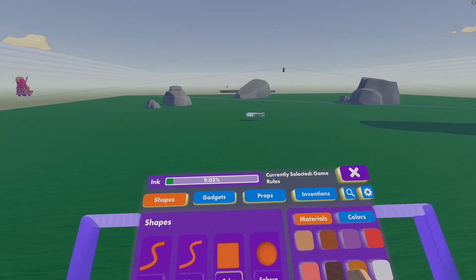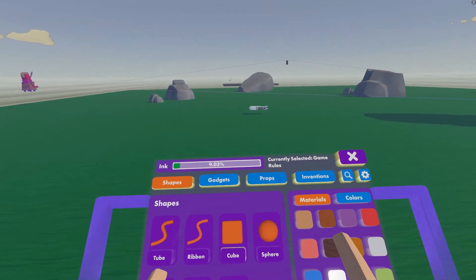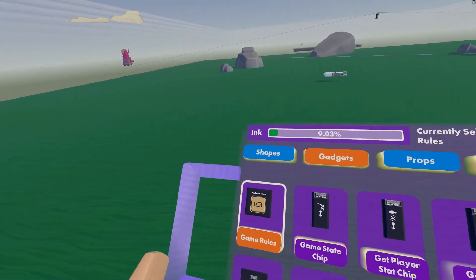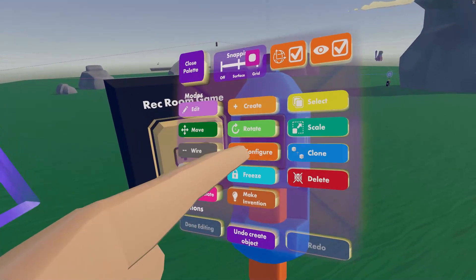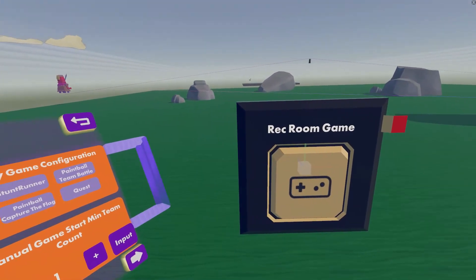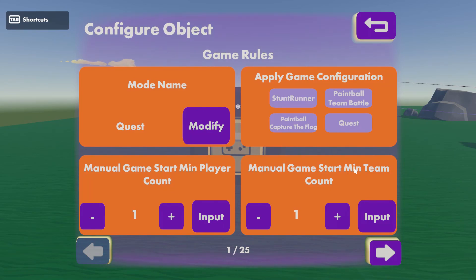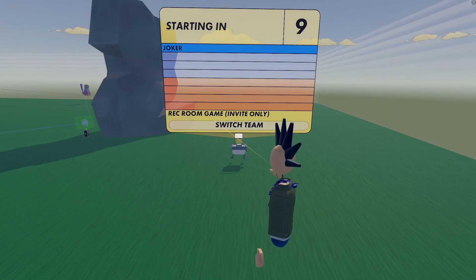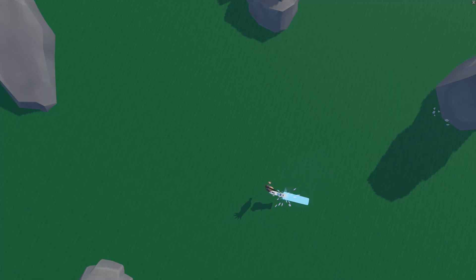The final step to setting up your room with NPCs is to spawn a game rules chip. Hostile NPCs won't be able to damage players unless a game is running in your room. Open your palette menu and go to gadgets, then go to the game chips filter and on the first page find the game rules chip and spawn one. The game rules chip has lots of options to configure, but a new chip with default settings works fine to get started right away. Another easy way to get set up for NPCs with the game rules chip is to apply the quest game configuration which you can find on the first page.